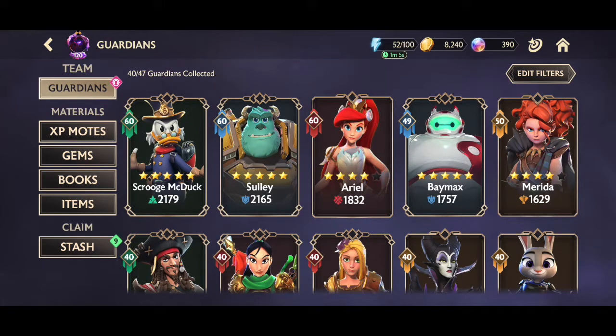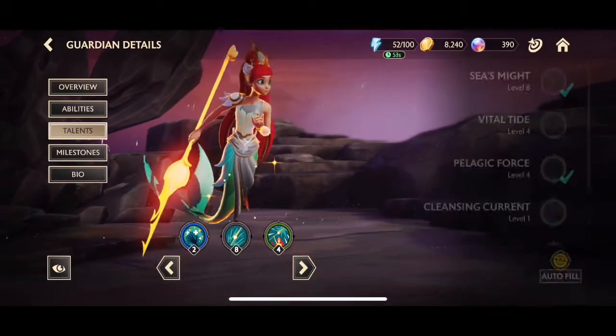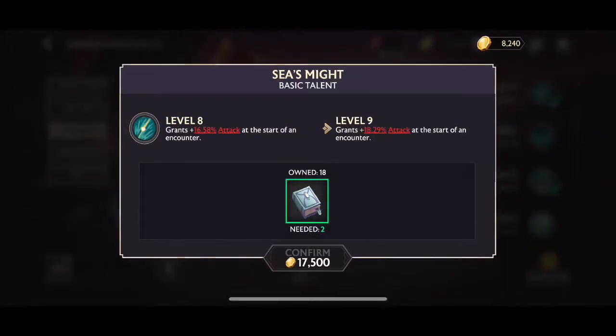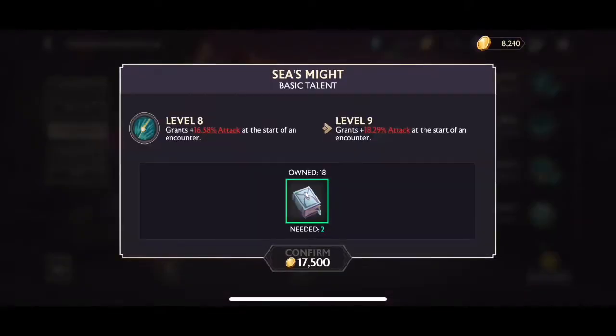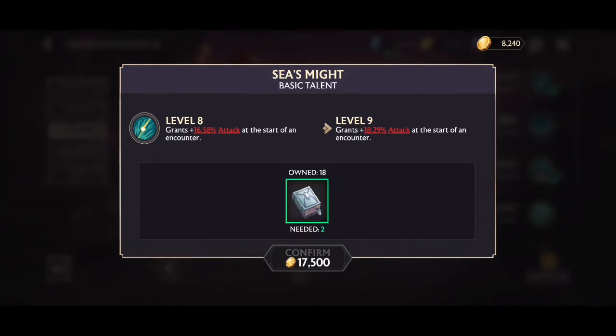So what are Books of Talents? They are books that you use to rank up your guardians in terms of their abilities to make them stronger. You click onto a guardian, go to Talents, and on the right side you have different tiers — basic ones all the way up to elite. These cost gold, and you need certain books like the Book of Practice, uncommon books, rare books, and different types.